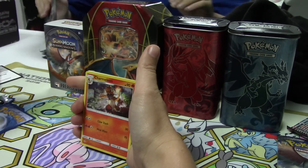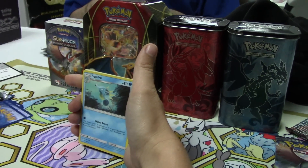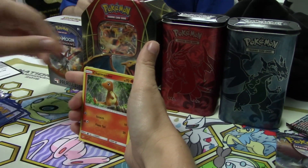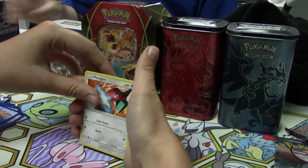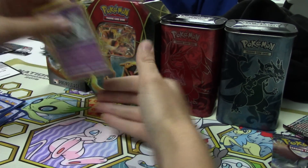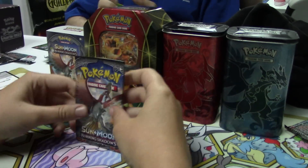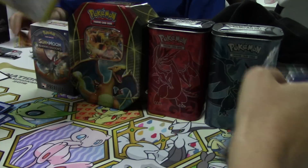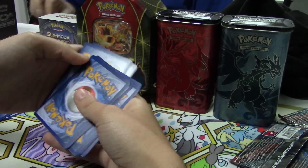So we've got Psychic Energy, a Whirlipede, Charmeleon, Seedra, Duskull, Espurr, Morelull, Charmander. Did that make Charizard? That would be great. We've got a Porygon, a Ho-Oh Reverse, and a rare — Toxicroak non-holo, which is something that actually beat me. There was a Seviper on the bench, so it poisoned a lot.